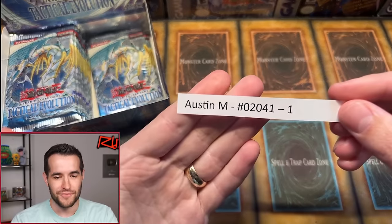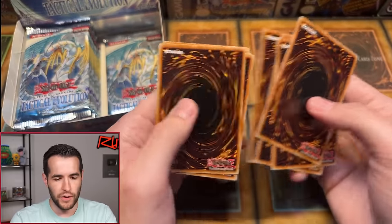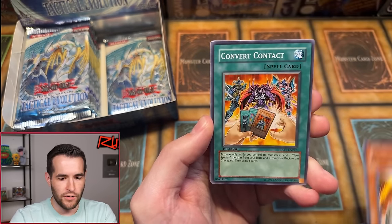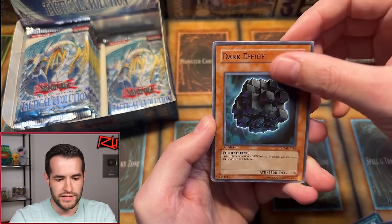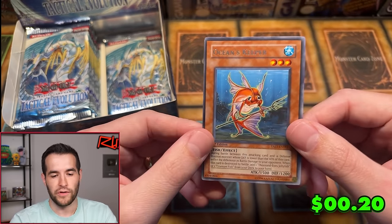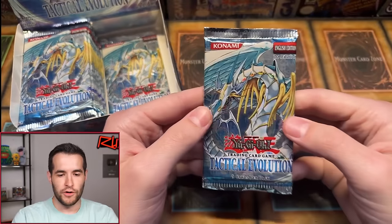Austin Im, one pack magic. We have Goggle Golem, Cocoon Rebirth, Chrysalis Maul — Goggle Golem again, that seems like Goggle Golem gets repeated. Convert Contact, Dark Effigy, Hero Counterattack, Venom Snake, and back to back — Ocean's Keeper. He's like a weird spined Gilman, you know what I mean — he's got an issue.